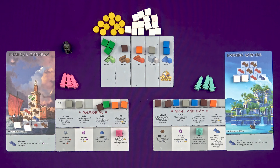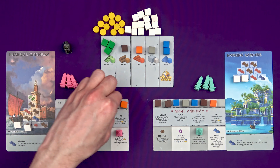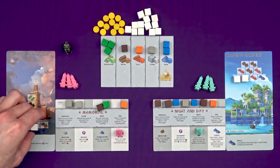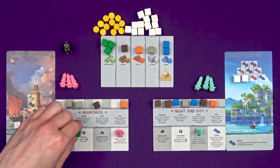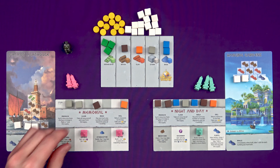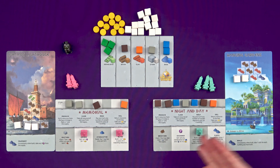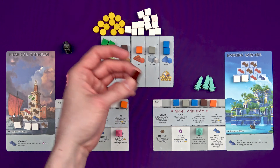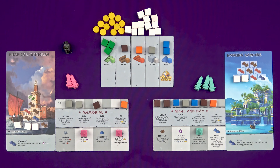A few turns later, Marty could start building again. He can just pay one wood to do this bottom tier — his isn't as much like a pyramid as mine, he can go straight up some of these columns. He'd spend the wood there, a clay for the bottom of that piece, and then spend a knowledge he isn't going to need for ages on the Arcade. So now he can sell two of anything for a gold.